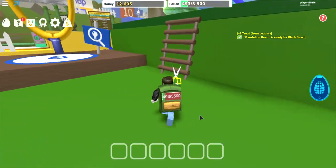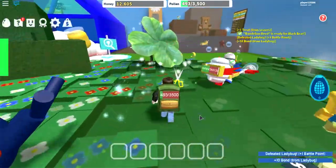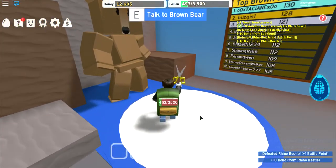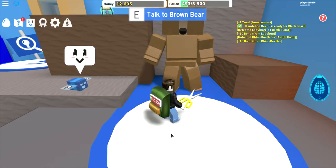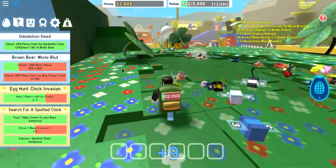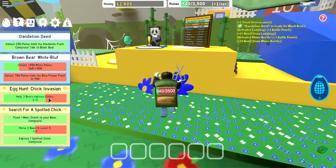I'm going to go to brown bear to see if I can get one of his quests because he has super good ranking rewards, but I can only complete those once an hour. Oh, I haven't quite finished his quest. He already gave me one. Right here - white pollen and blue flower fields. Okay, now I just need to help the final guy who's left.